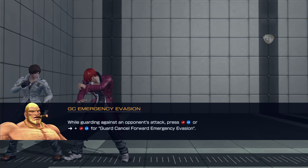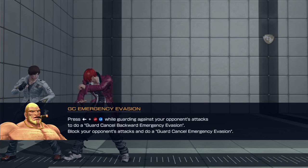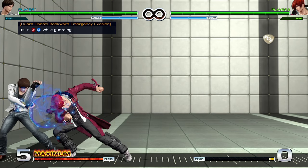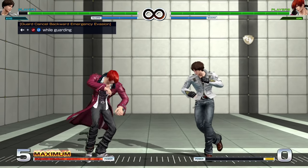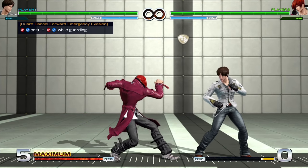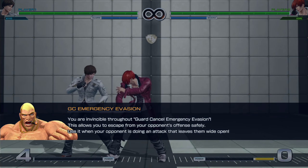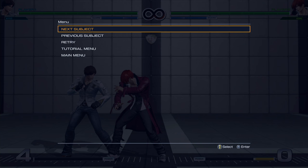You block and then press light punch and light kick, or forward and light punch and light kick. You can also do it backward for a guard cancel backward emergency evasion. You're invincible throughout guard cancel emergency evasion, and this allows you to escape from your opponent's offense safely.